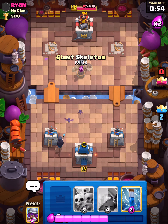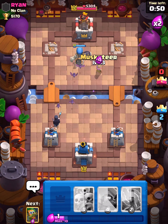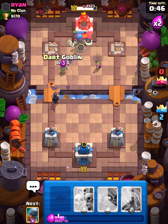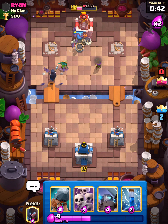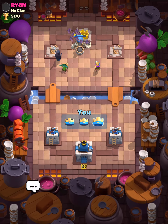Let's claim that. And let's claim this chest right here — Gold, gems, Valkyries, Knight, Bomb Tower, and Hunter.